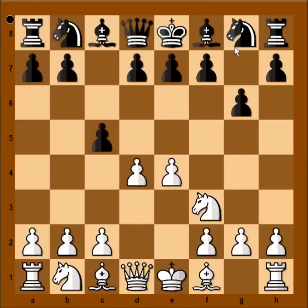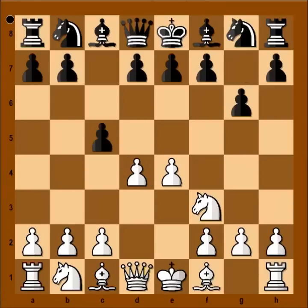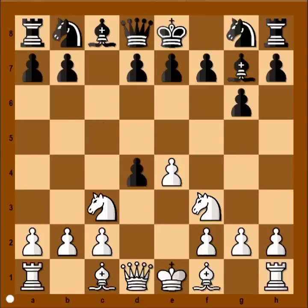d4, bishop to g7. Usually black captures the pawn on d4 first, and after knight takes on d4, then bishop to g7. But we will have transposition — bishop to g7 was played first. Knight to c3, pawn takes pawn, knight takes on d4.